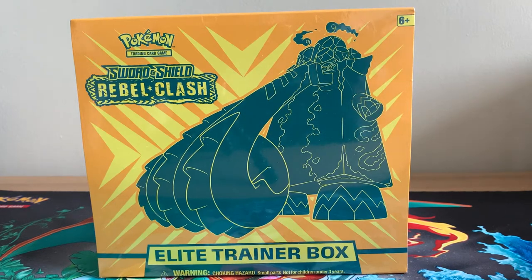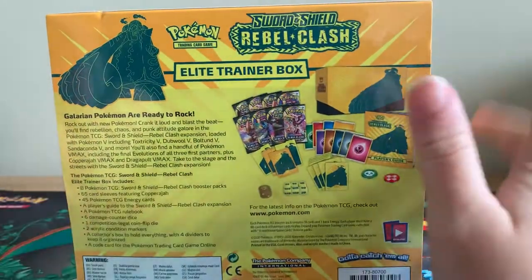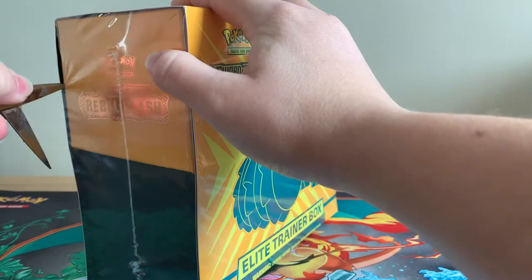Hey guys, welcome back to Chaos Holly and it's lovely to see you Chaos Army guys back here for some more fun with me. So today we're going to be opening up the brand new set of Sword and Shield Rebel Clash and we're going to be opening up the ETB. Let's have a quick look around this — I am loving this yellow and orange and green going on there with Copperajah. Without further ado, let's crack into this. Let's have a look at the card list and see what we can pull out of this.